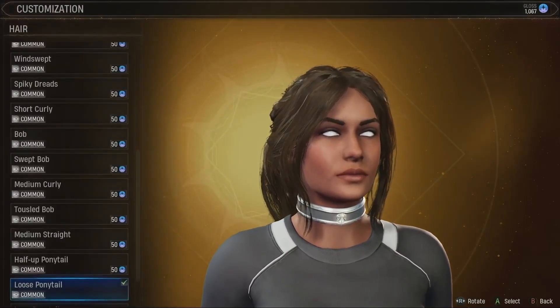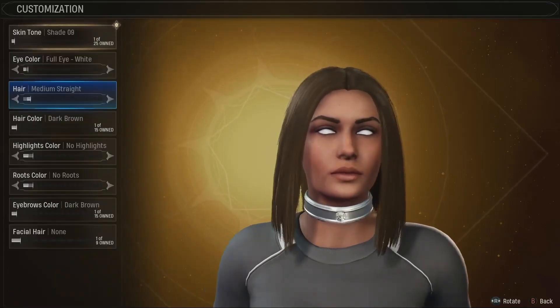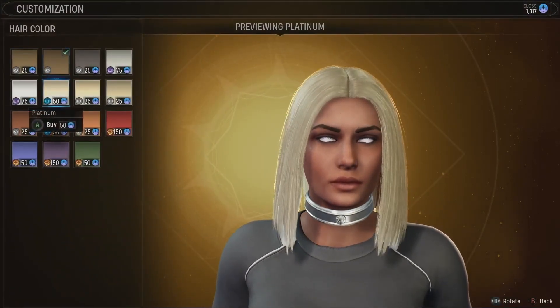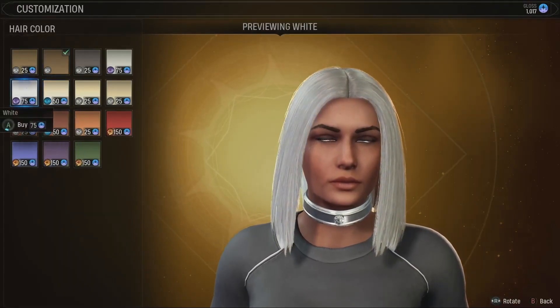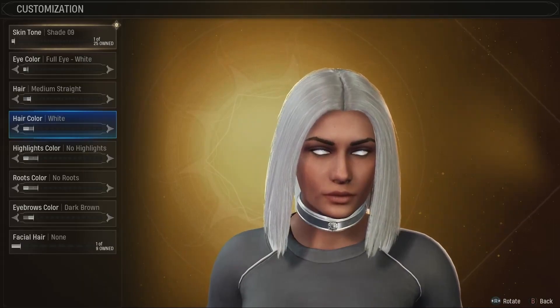Some options, like the full eyes, you're going to have to find over the course of the game. Something else we don't talk about very often on stream is that there are two body type options for the hunter as well.